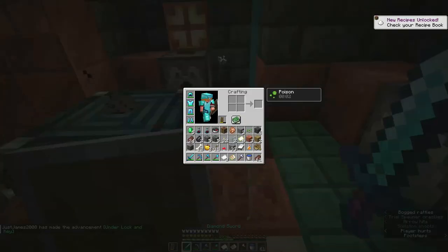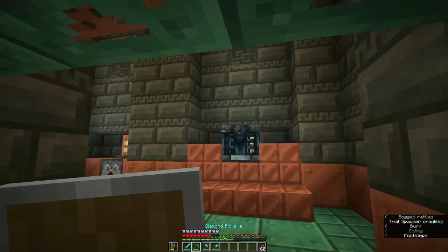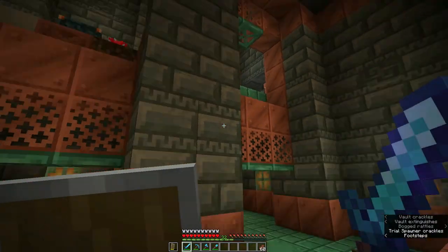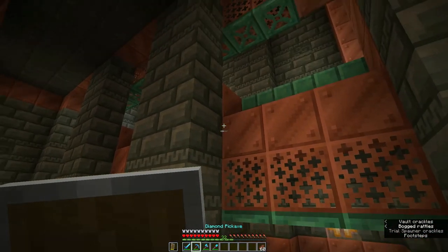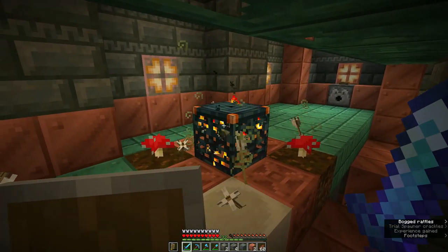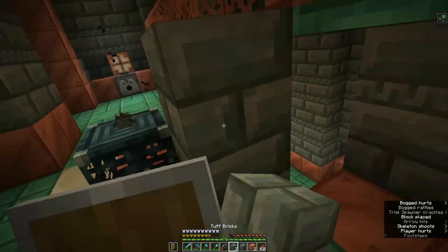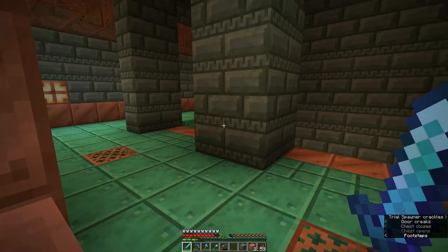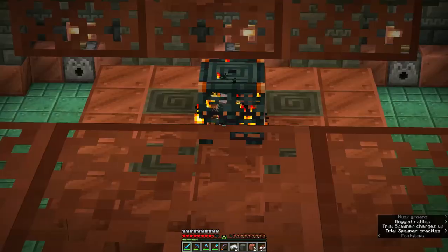I don't have any wood, let me quickly go up and get some. I've managed to dig through the holes and gotten down to a lower section — it seems to be two trial rooms here. Up here seems to be a bit more. Let me deal with this one first, then head up. This one is seriously not dropping anything.